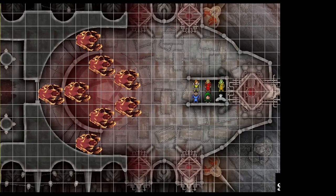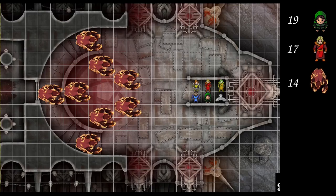Initiative rolls: anyone higher than 20? Between 20 and 15? — 19 and 17 on the wizard. Between 15 and 10? — 14 on the gorillas, 14 for the cleric. Between 10 and 5? — 7 on the fighter, owl gets a 6. Rogue, you're up first to start us off.